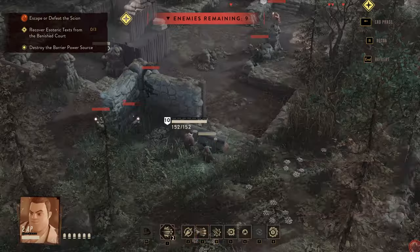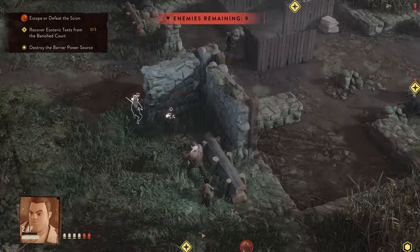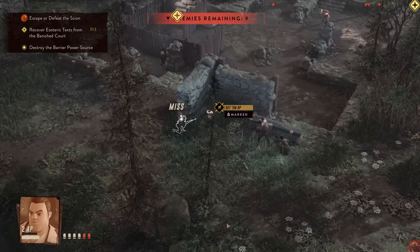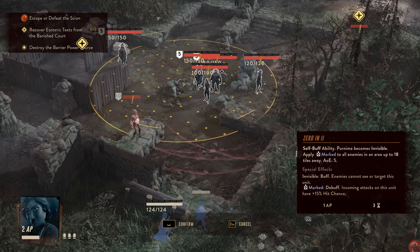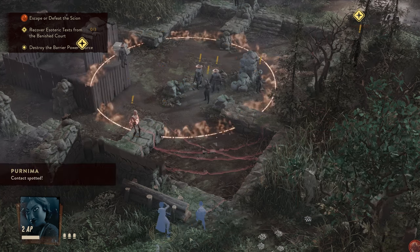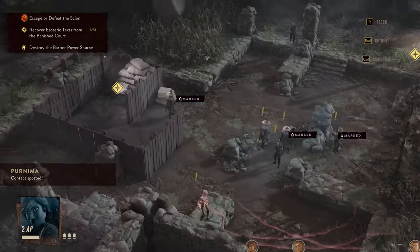With this group, we have four ways to mark enemy units. As a reminder, if a unit is marked, they're 15% easier to hit. But some members of this party are going to gain additional benefits against marked targets. The first way to apply Marked is very straightforward: using Purnima's Zero In ability. She'll apply Marked to all enemies in an area, and as an added bonus, she gets to go Invisible afterwards as well.